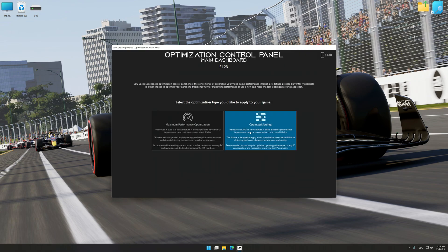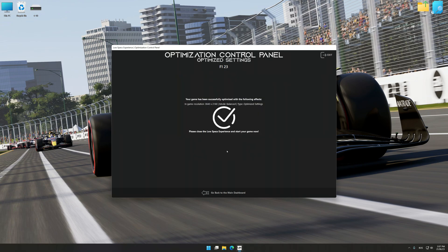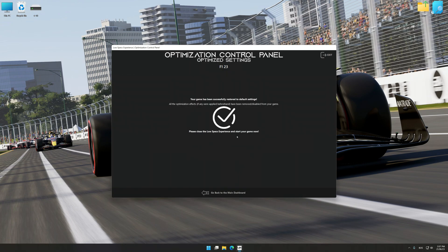Once the optimization control panel has loaded, select the desired optimization presets and the rendering resolution to see what works best for your system. To apply the optimization, press the execute optimization button and then start your game. Also, if you are unsatisfied with what you see, you can easily remove the optimization effects.